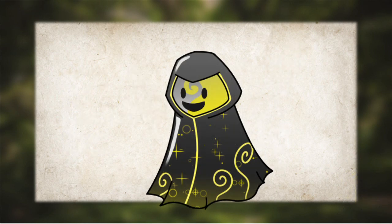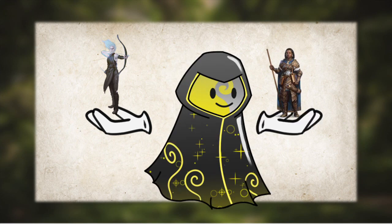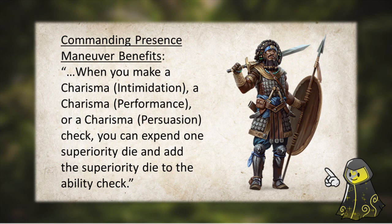Now for our race for this build. This can be very flexible, but if you really want to maximize the silver-tongued potential of the fighter, then take the Reborn race from Van Richten's Guide to Ravenloft, or go Variant Human or Custom Lineage, take the Martial Adept feat with your feat of choice, and take the Commanding Presence maneuver. What the Reborn does is allow us to add 1d6 to a skill check we make a number of times equal to our proficiency bonus, and for the Variant Human or Custom Lineage that got access to Commanding Presence, what this maneuver does is allow us to add 1d6 to Persuasion-based skill checks we make once per short rest by spending a superiority die.